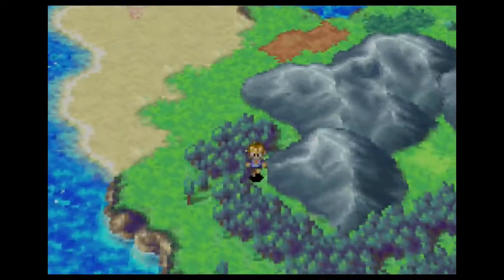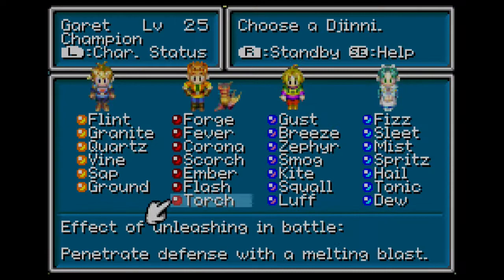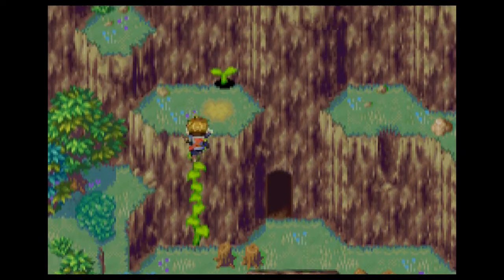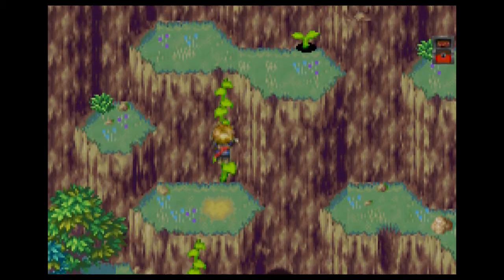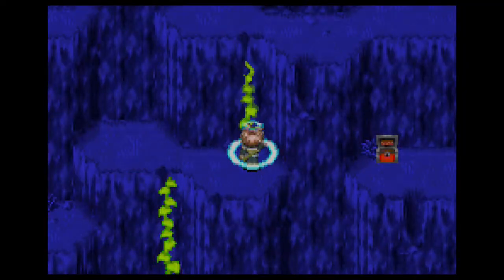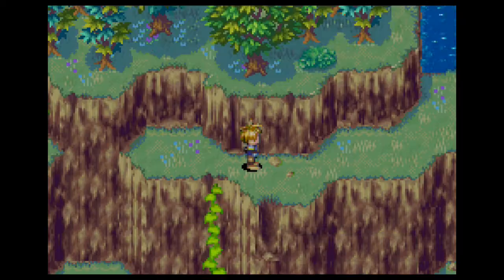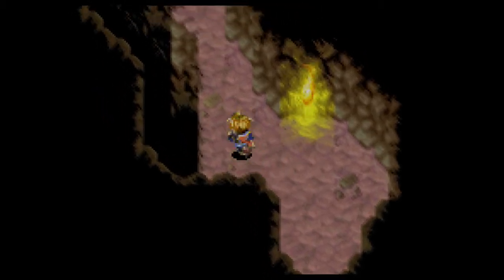Now you just have to go inside. We've got all the treasures at the beginning so we don't have to worry about that. This is gross. We climb up the thing, and up again. This is a lot of cliffs we have to climb. I think it's safe to give the torch back to Garrett. And here we are, back inside Crossbone Isle.